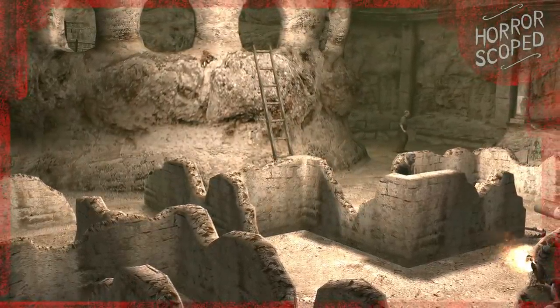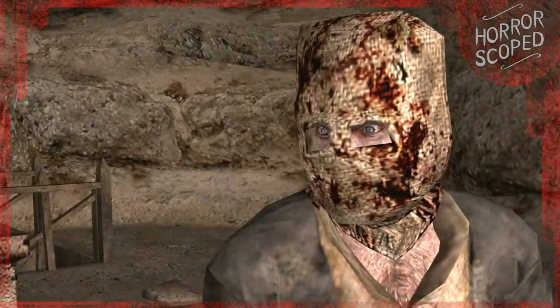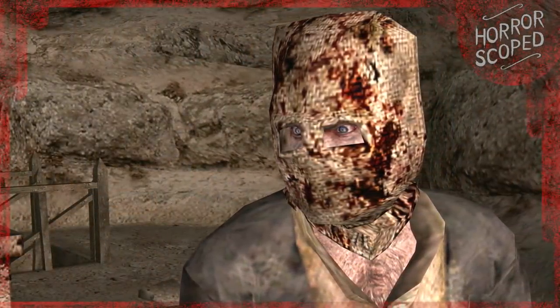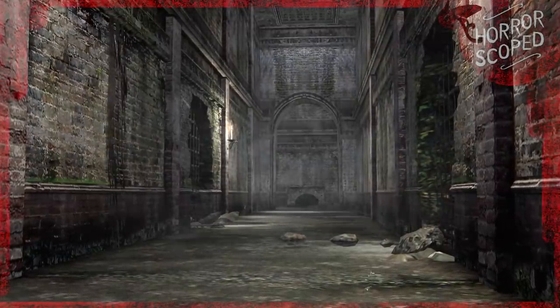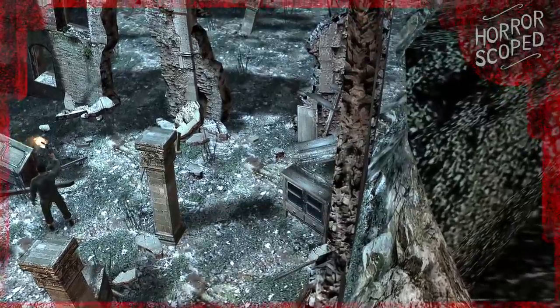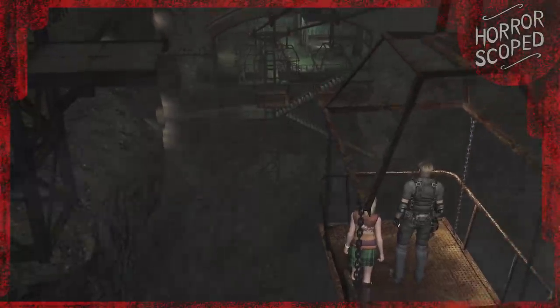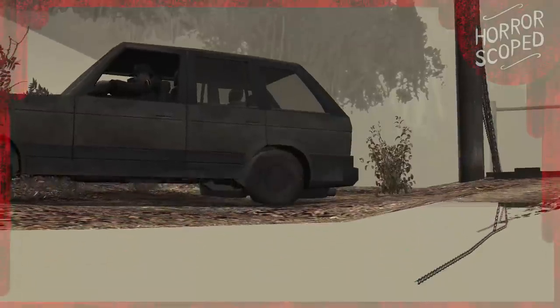Resident Evil 4 is a game that holds a lot of secrets. It's no surprise that things still get discovered today, and that things that were once hidden are getting revealed. During the game we navigate through plenty of small corridors and twisting paths, but there's a lot outside these areas too that we don't really get to see. The developers often left a lot of weird things laying around out of bounds — you'd never see these items because they're obscured, but they are certainly there.